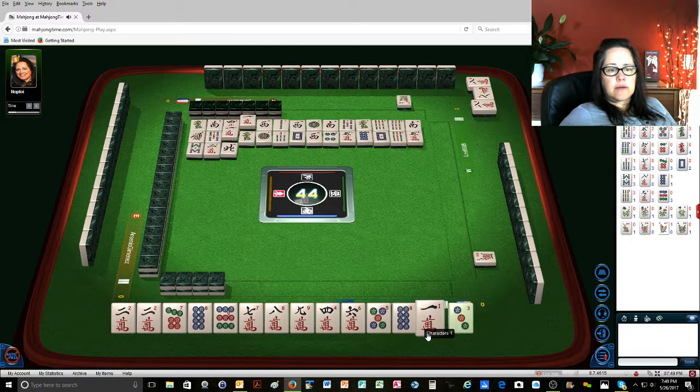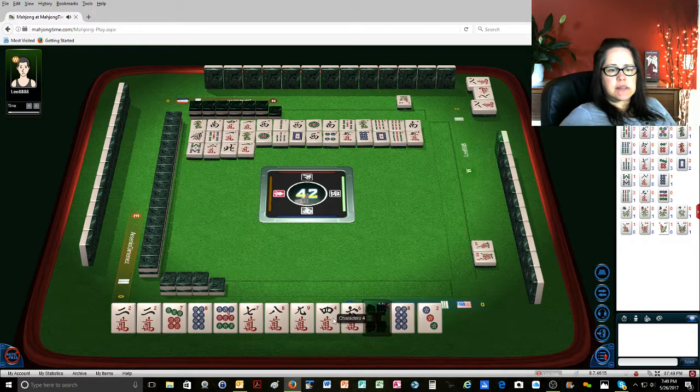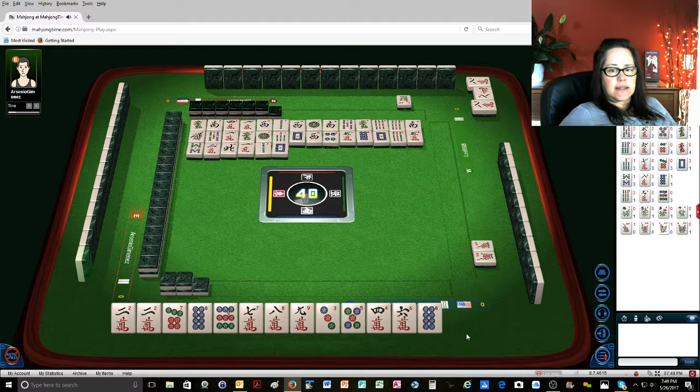North wind. One character. So this is a potential chow right here also. Two bamboos. So we're one away — one away from an all-chow hand, which is one fon. White dragon. White dragon. We're ready. Eight dots. We're ready on a four dot. We really have two fons.